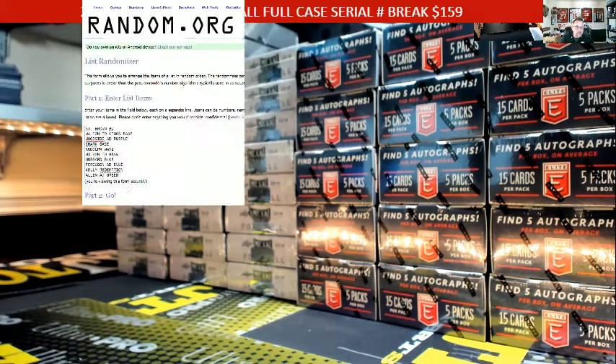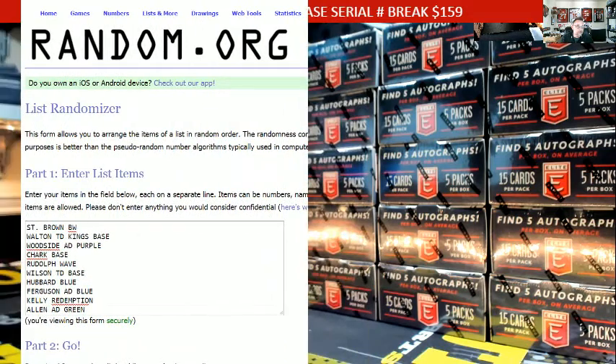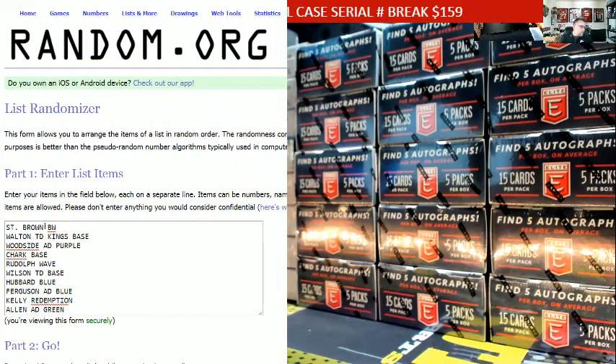This is the order in which they came out: St. Brown, blue wave. Mark Walton, Touchdown Kings, base. Woodside, Armed and Dangerous, purple. DJ Clark, base. Rudolph, wave. Wilson, Touchdown Kings, base. Hubbard, blue. Ferguson, Armed and Dangerous, blue. Kelly, redemption. And the Allen, Armed and Dangerous, green.